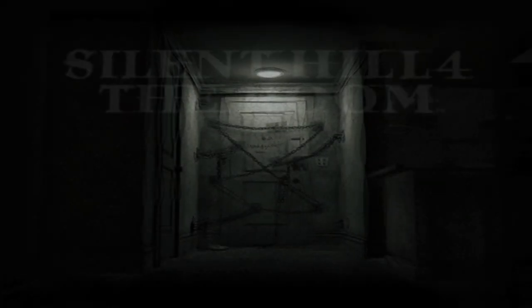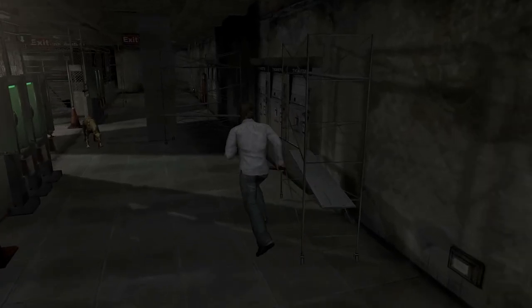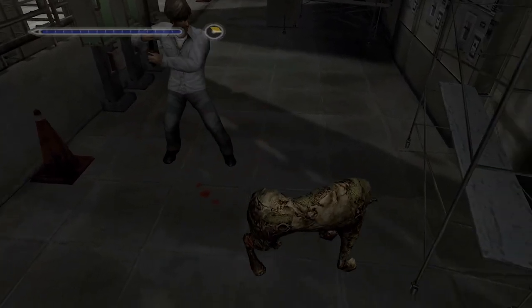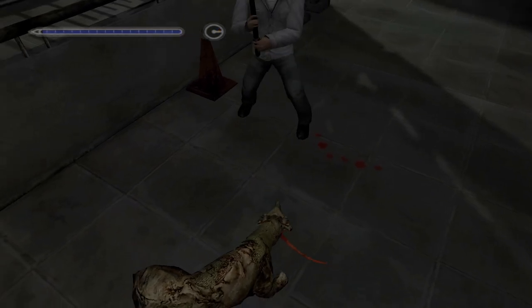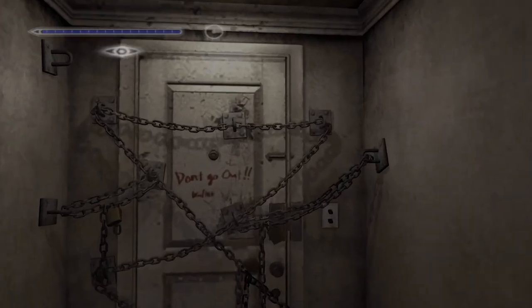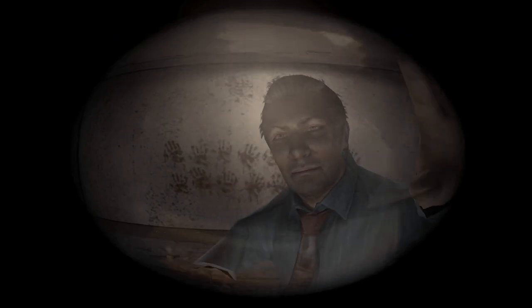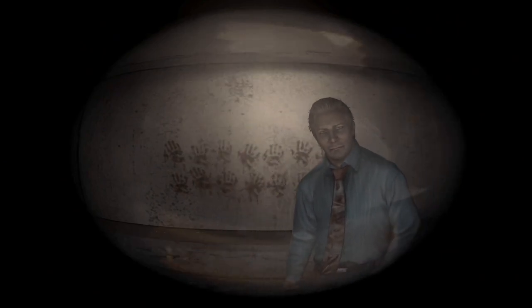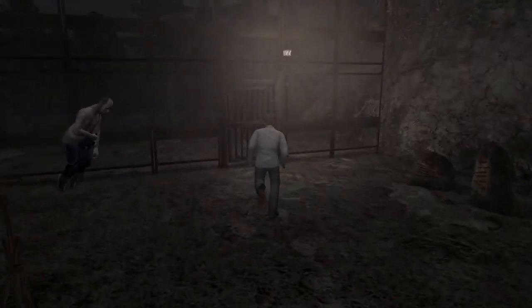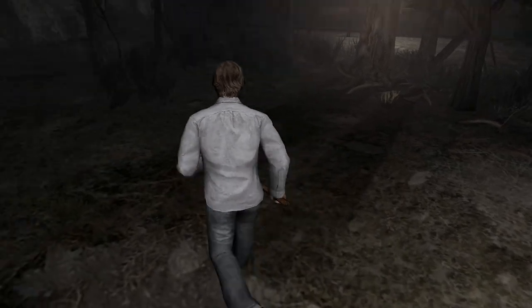Silent Hill 4: The Room is an odd duck amongst the series' silent entries in the franchise. While there are obvious thematic differences across the original trilogy, this fourth iteration in particular is often looked back upon as an outlier due to key changes it made to the core formula. Silent Hill 4 is still, fundamentally speaking, a psychologically driven horror game oozing with atmosphere and symbolism much like the ones that came before it, but the overarching structure is unlike any other in the series before or since.